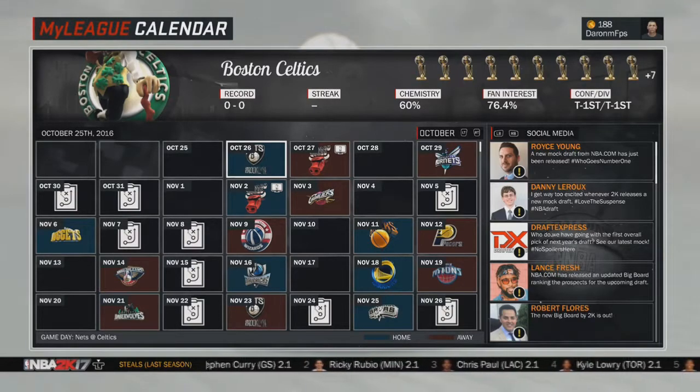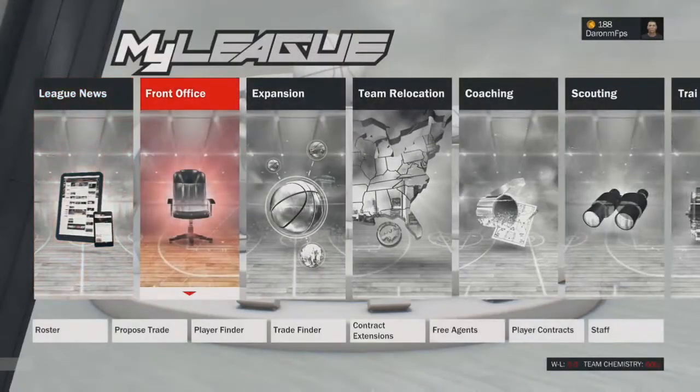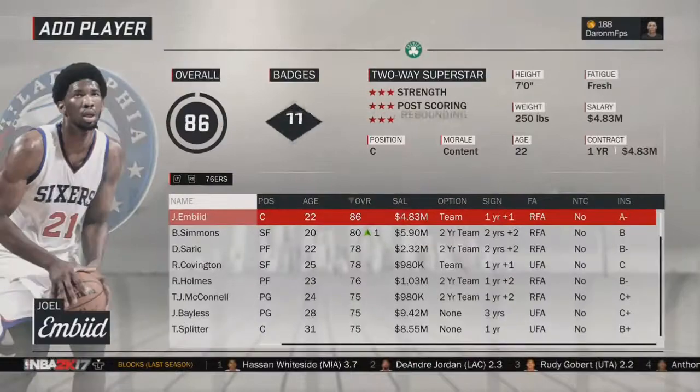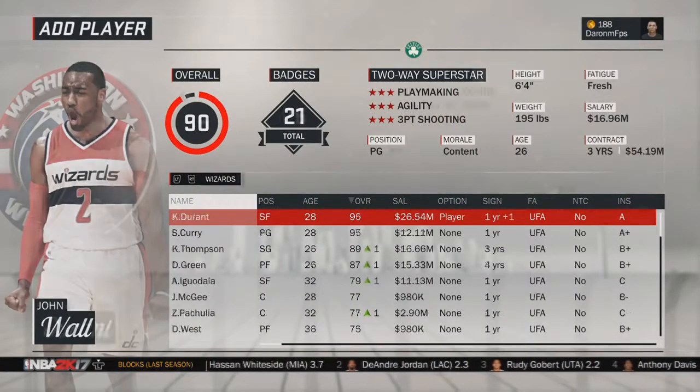This is going to be the easiest way. We have the Boston Celtics as an example of what you could be doing. Go to propose trade — my last video showed you how to use trade finder, but this one is different. You're just going to scroll through and find an average player that you like.